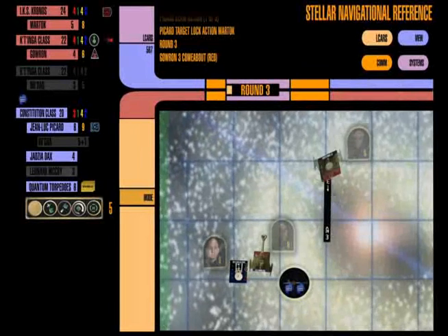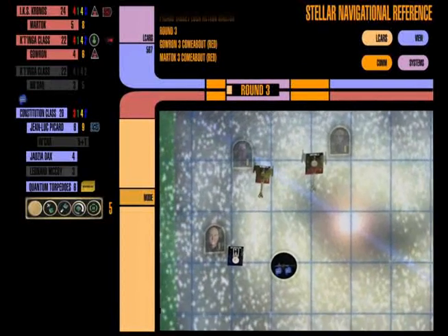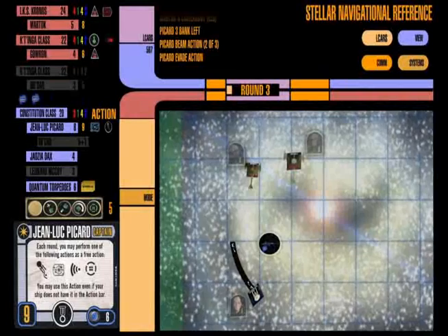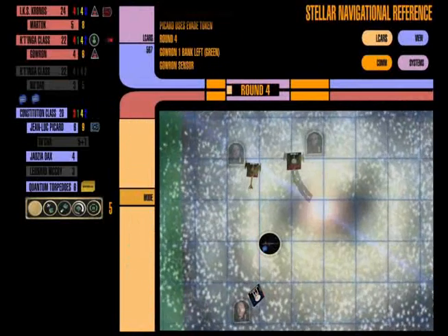This guy's slippier than a Romulan. Next turn, really the only choice I have here is to do a pair of comeabout maneuvers with both my ships, since he would be completely out of my firing arcs otherwise. I'm going to keep going at full speed, get as far away from him as I can while still orbiting around the Kobayashi Maru. I take my beam action and just cross my fingers and hope.